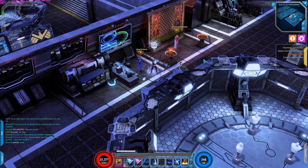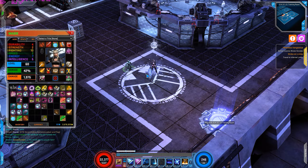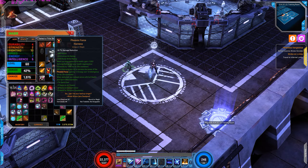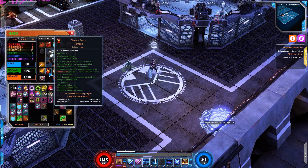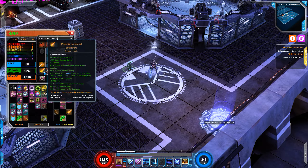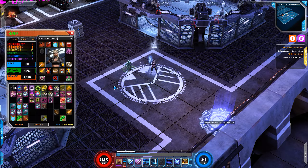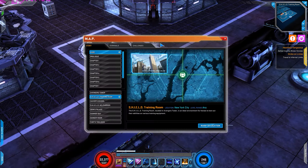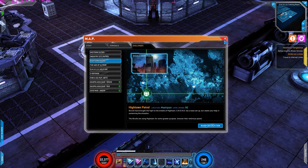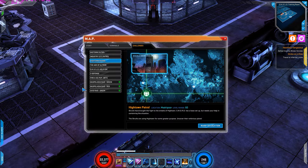So once you level up to 60, make sure the uniques appropriate to your character are at least item grade 63 before you proceed to Chapter 10, because Chapter 10 can be a little tough. Once you get grade 63 uniques you can start grinding and doing other things. The best way to get those uniques is to go to the waypoint and go to High Town. High Town gives you random uniques for your character, so just go to High Town and start defeating as many bosses as you can.